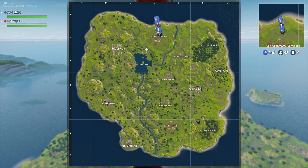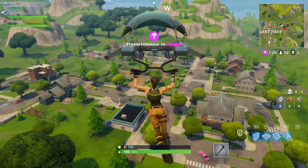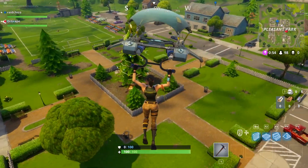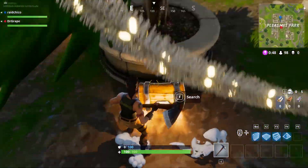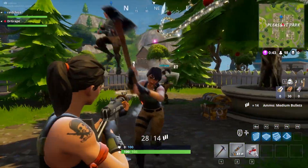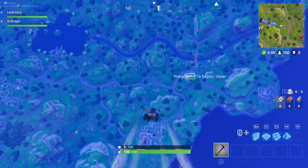The second spot is going to be Pleasant Park. Just like Fatal Fields, the Christmas tree is smack in the center of Pleasant Park, and this one can actually spawn up to three chests. I've been here twice — the first time there were three chests, but this time it was just two. These new Christmas trees added into the game give more of a Christmassy feel. I thought they were going to add snow, like with a lot of the rumors people were holding, but I guess not.